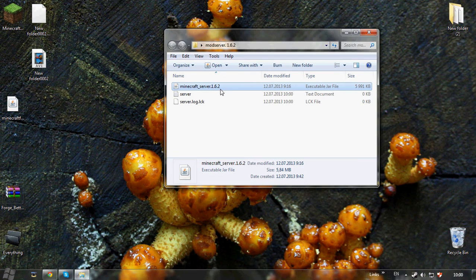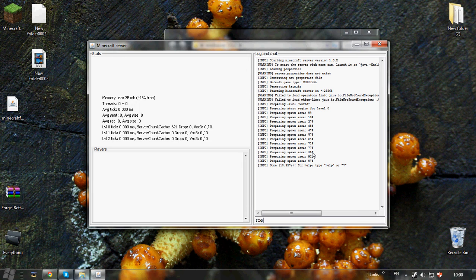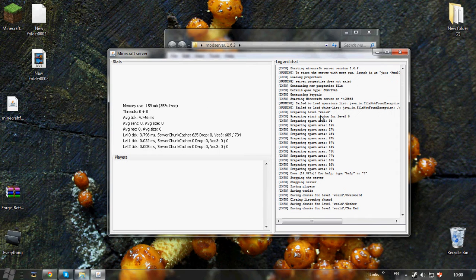Now let's close this. To make the server, we have here a folder and we have the Minecraft server 1.6.2 jar. Put this inside a folder and open it, then run it. Wait until the files are created. When it's ready for the map, press stop.